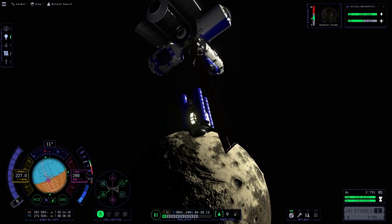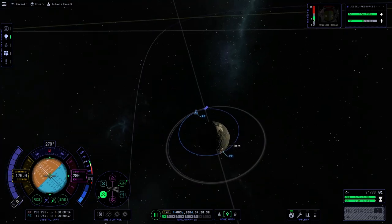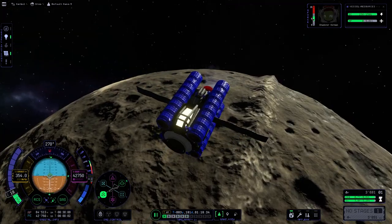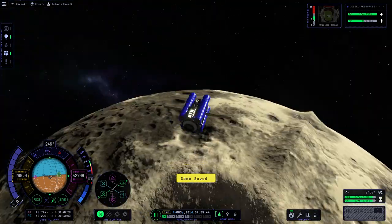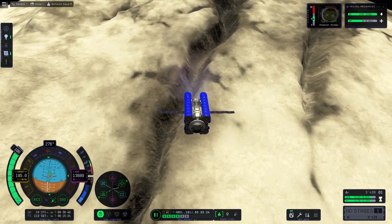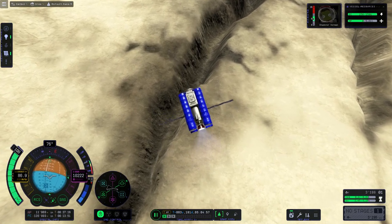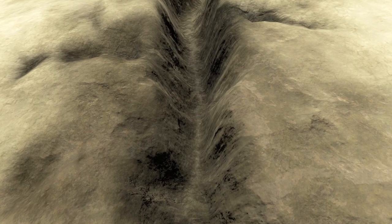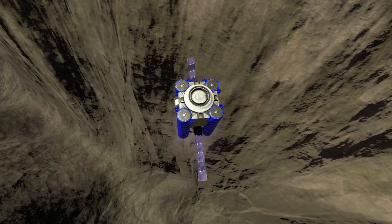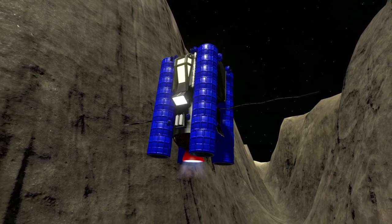What would a Dres video be without the Dres canyon? It's a lot to visit when you go to Dres, and we will do that. You can already see a bit of the canyons down there. We first lower our apoapsis and then our periapsis, and now we are on a landing course toward the Dres canyon. Landing in it isn't exactly easy, but I packed enough fuel so we can return. Look at those rock walls — there's even a second side canyon.